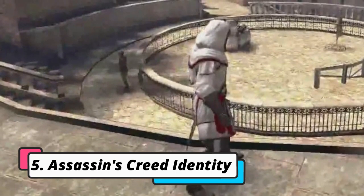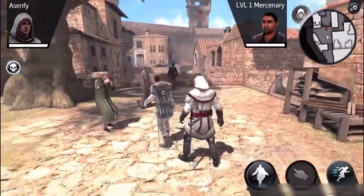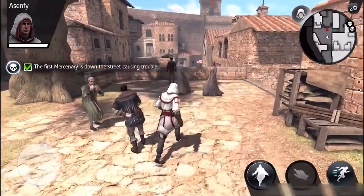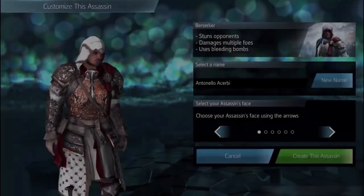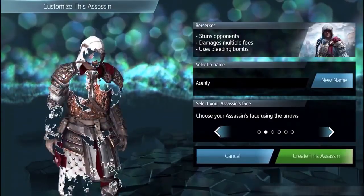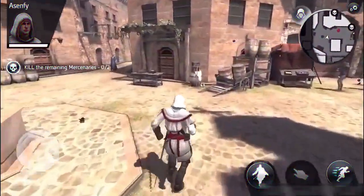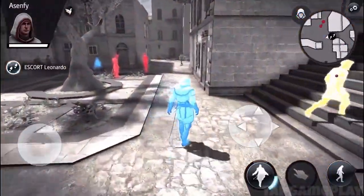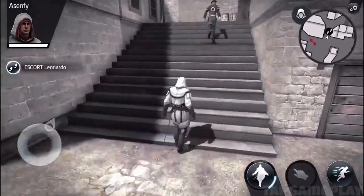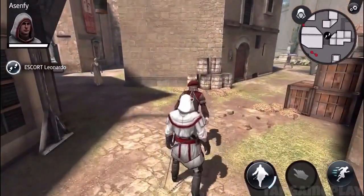Number five: Assassin's Creed Identity. Assassin's Creed Identity is the first action RPG game in the Assassin's Creed series developed specifically for mobile platforms. Set in Renaissance Italy, players create their own assassin character and work their way through various missions including story-based quests and side missions. The game also includes a multiplayer mode where players can compete against each other in time-based missions.